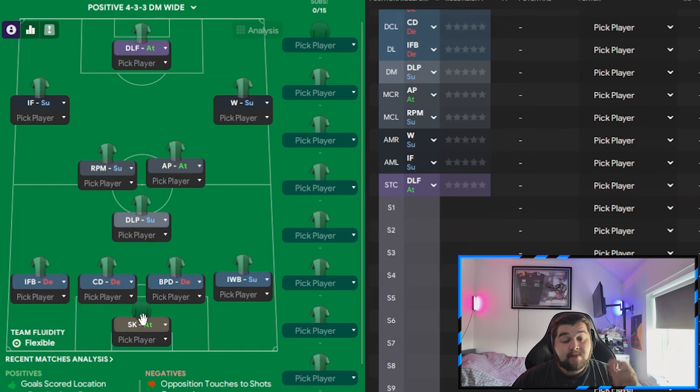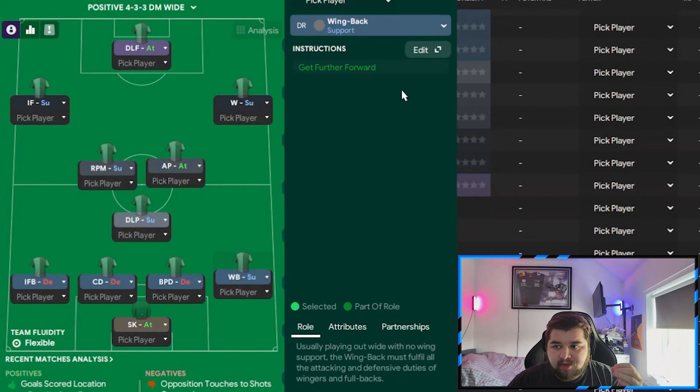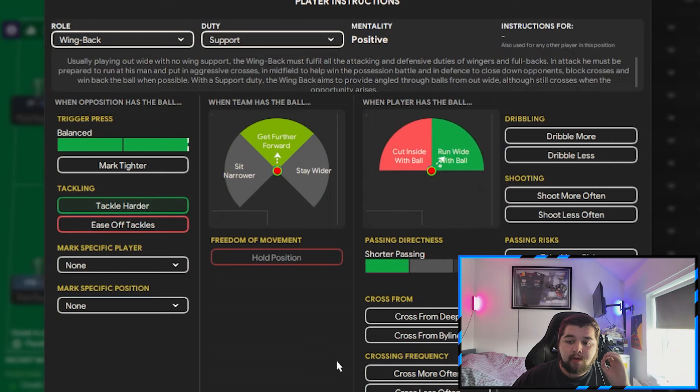The goalkeeper is going to be a sweeper keeper on attack. We then go to the wing back on the right — that is going to be a wing back on support, set to run wide and tackle harder. This player has a big influence getting further forwards but is not as attacking as some of the wing backs you've seen in my previous videos — he's reserved more like a narrow diamond role, but he still contributes.